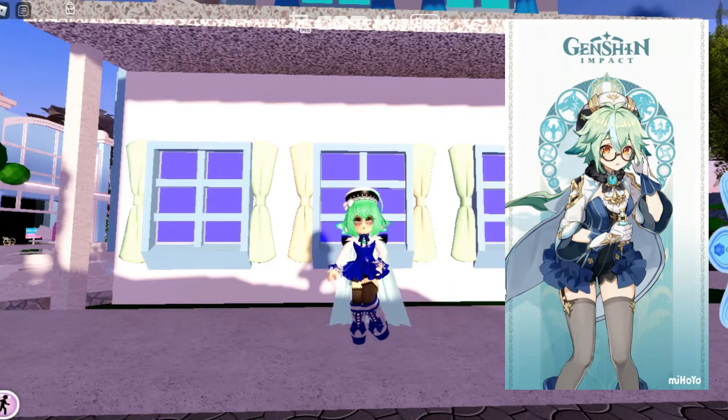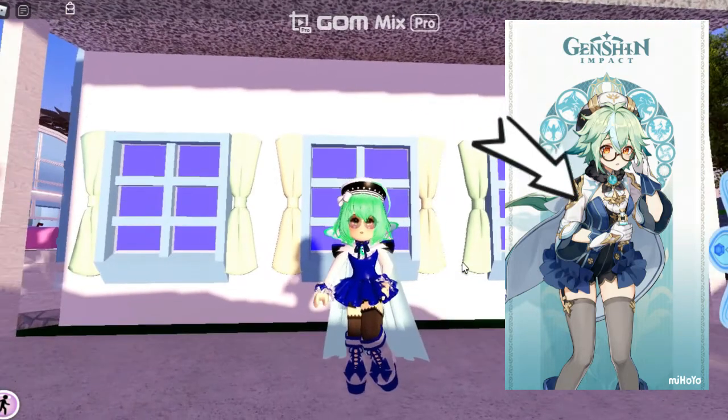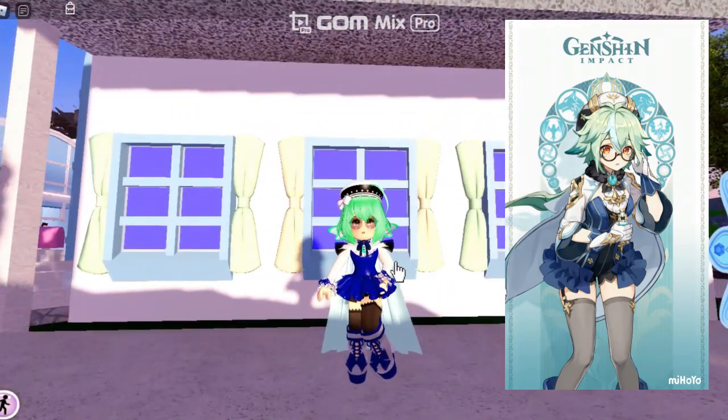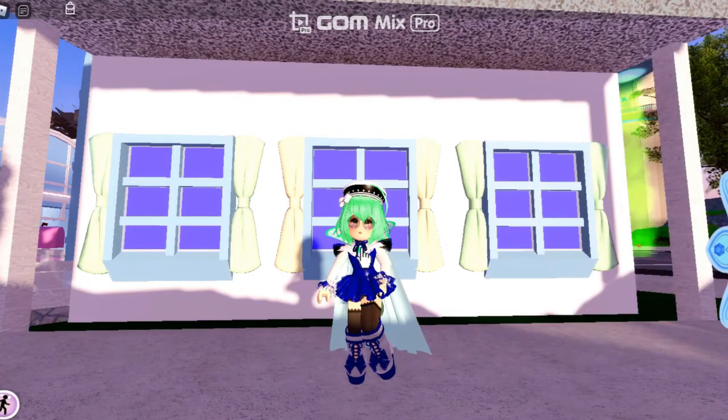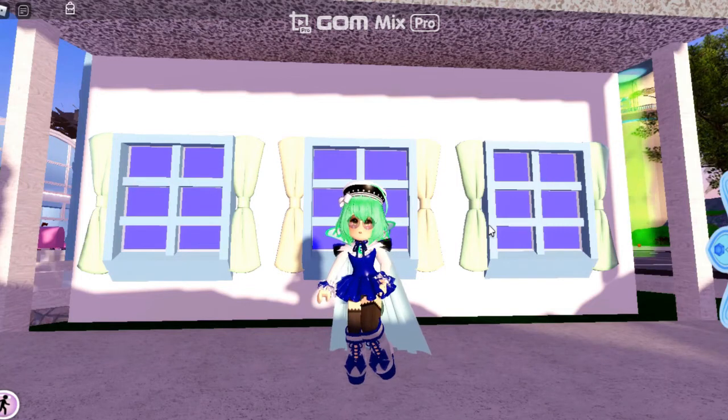So this is how my Sucrose turned out. I think it could have definitely worked better, because most Genshin characters have something on their arm and Royal High doesn't have that. It would be really cool if Royal High added like a little arm accessory and accessories that you can put onto the torso instead of just one big thing. It would also be a lot easier if I had more fabric colors. So yeah, let's move on to our last character, which is Diona.